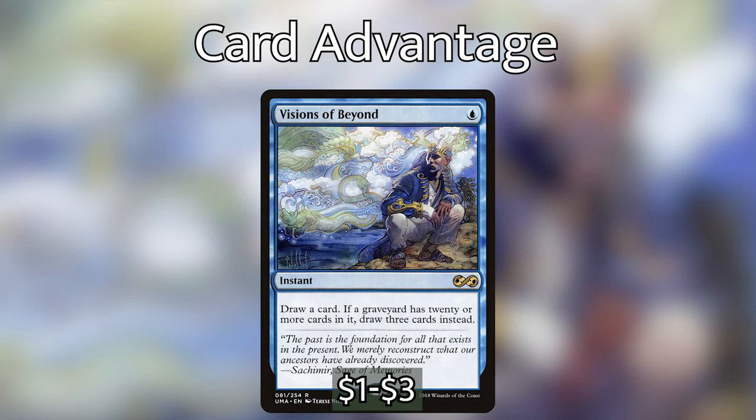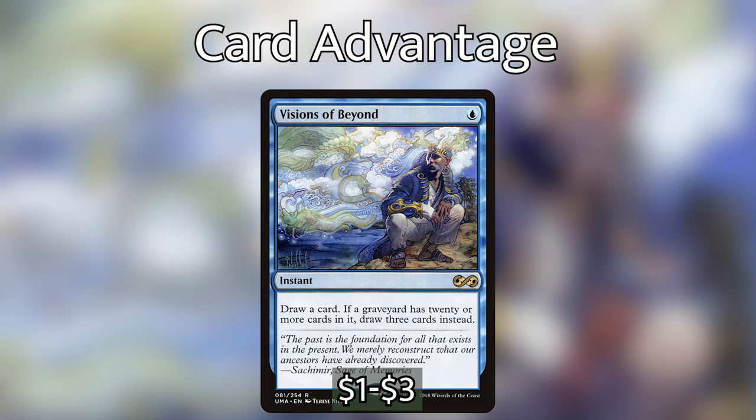Finally, we're playing Visions of Beyond — not really a discard card but super powerful. It draws a card, and if a graveyard has 20 or more cards in it, we draw three instead. With how many cards we're discarding and how quickly we're churning through our deck, this is almost always going to be one blue mana draw three cards at instant speed.